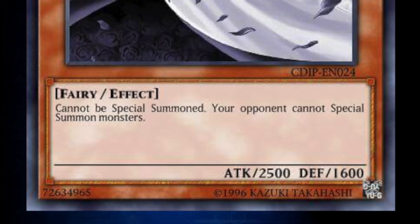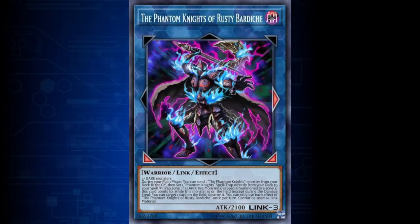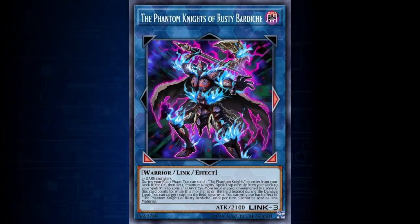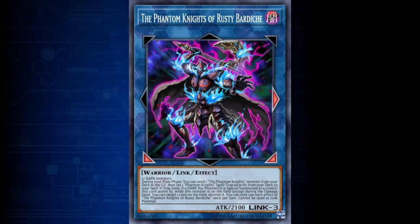These monsters are most useful if you play a strategy to protect them while they are on the field. One of the most commonly played monsters with a continuous effect at the moment is Vanity's Ruler, which prevents your opponent from special summoning while it is on the field. Many continuous effects prevent your opponent from doing something, and we refer to cards that prevent your opponent from doing something as floodgates. Vanity's Ruler also happens to have a condition, which is not a continuous effect — its condition is that it cannot be special summoned. This is not an effect; it is just a restriction, and it cannot be negated. Some cards have restrictions in their text that cannot generally be avoided. Another card with a restriction is the Phantom Knights of Rusty Bardiche, which says it cannot be used as link material.